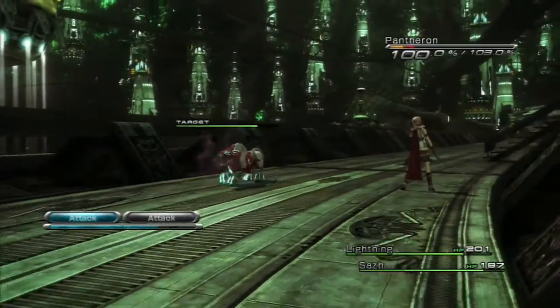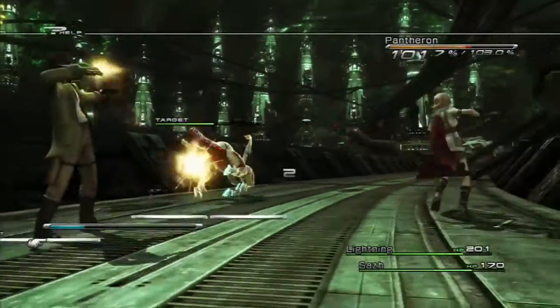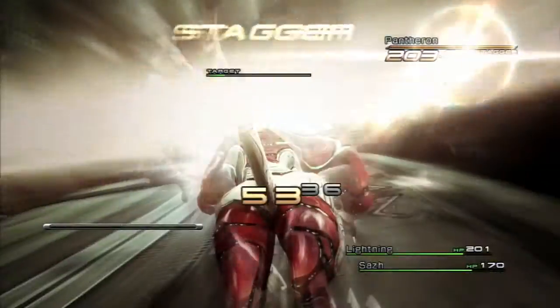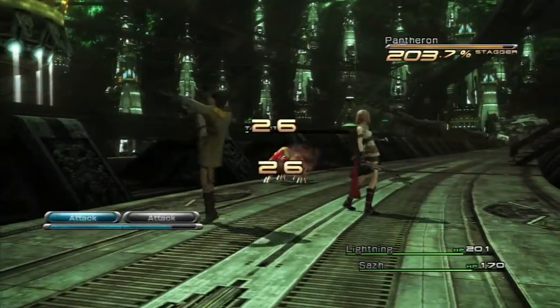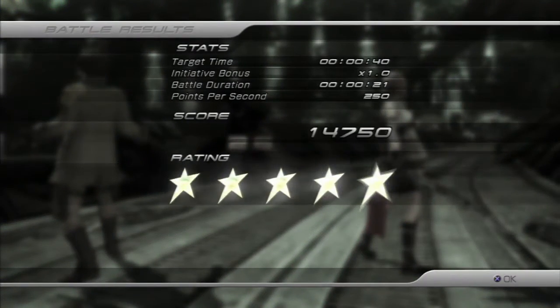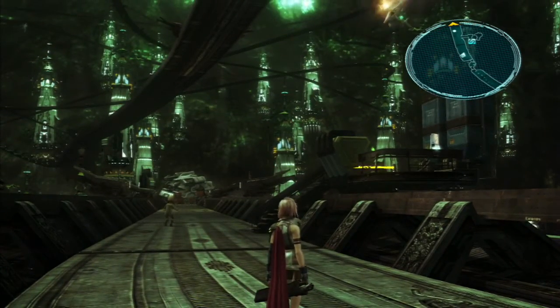One thing I should mention is that the other party members will always target your leader character's target. I switched targets with Lightning, so Saz targeted him as well. Now, that's only true for Chapter 1 and 2. Eventually, when classes are introduced, only certain classes will follow the leader's target — it becomes more situational.